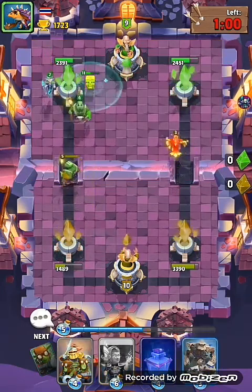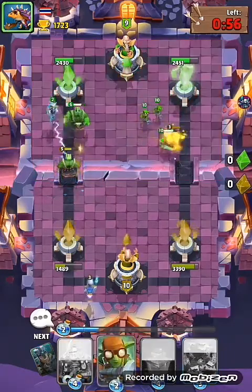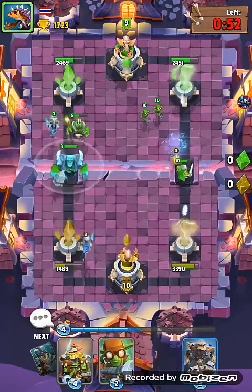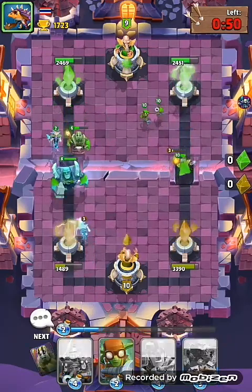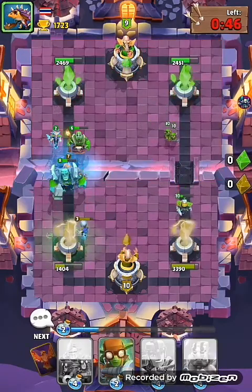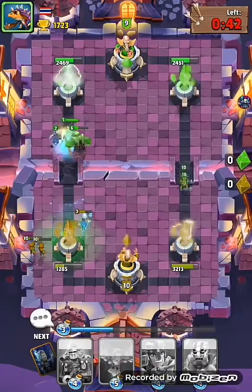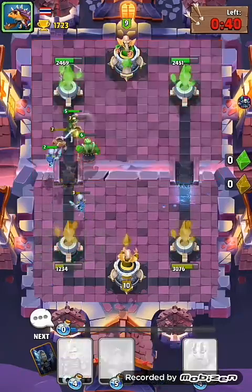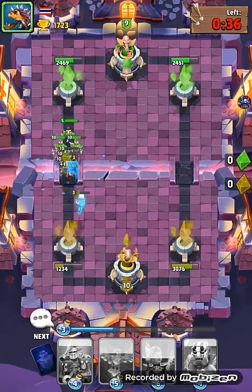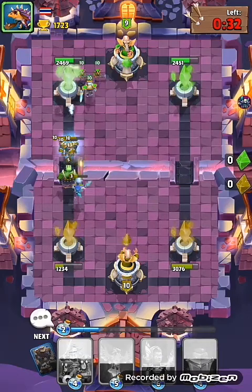We're just going to go over to the other side with the Phoenix, and we're going to use our own Lenara just to freeze it all up. And again, we're going to go with the stone golem — hopefully our Lenara can certainly do some good damage there.